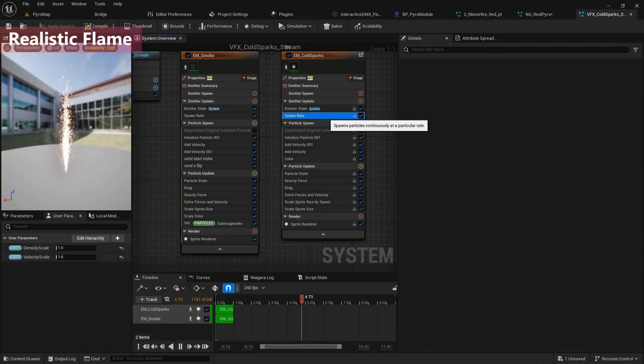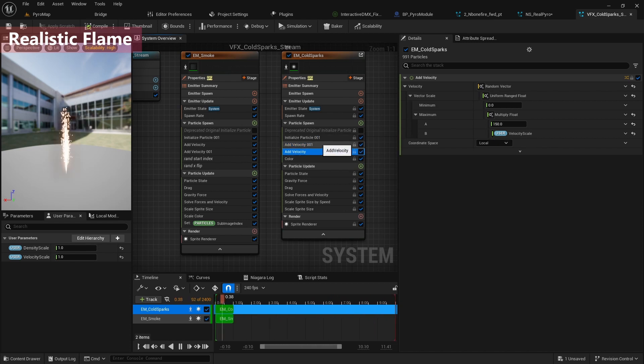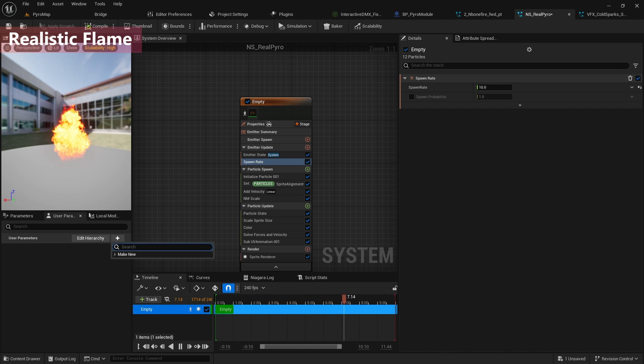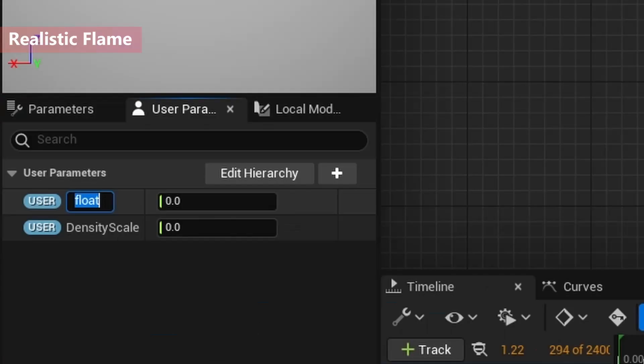So I'm going to add these two user parameters. I'll add a float parameter called 'density scale.' I'll copy this one and add another new float parameter called 'velocity scale.' The default value is 1 and 1. In the spawn rate, I'm going to add a 'multiply' node — density scale goes here. And the next one is to add velocity, where I'll use velocity scale.